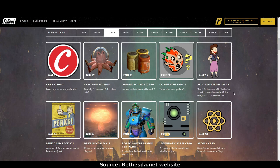Rank 25: light ally Catherine Swan. Reach for the stars with Catherine — an astronomer obsessed with the study of extraterrestrial life — that will be a great new light ally to have at our camps. Rank 26: perk card packs. Why are we getting all these perk card packs? I'd rather have perk card points so that I can rank up my legendary perk cards.